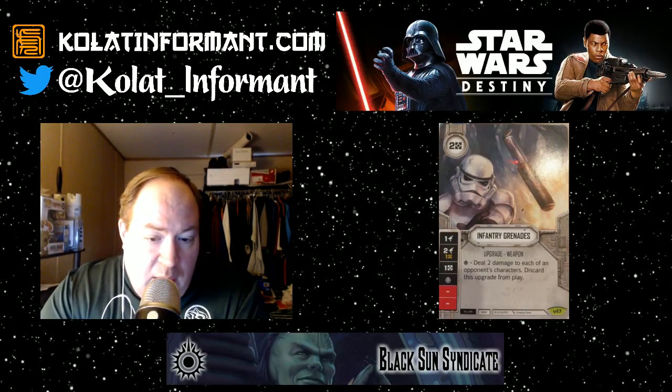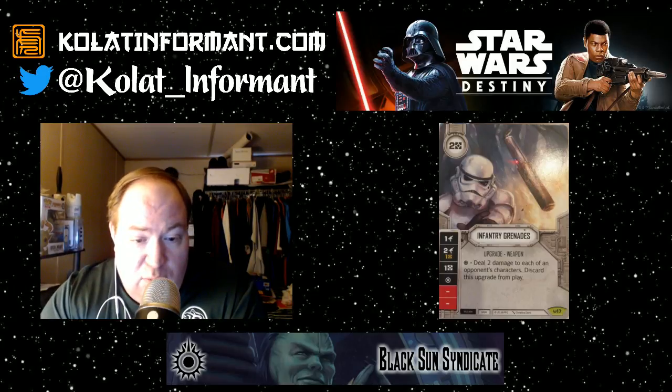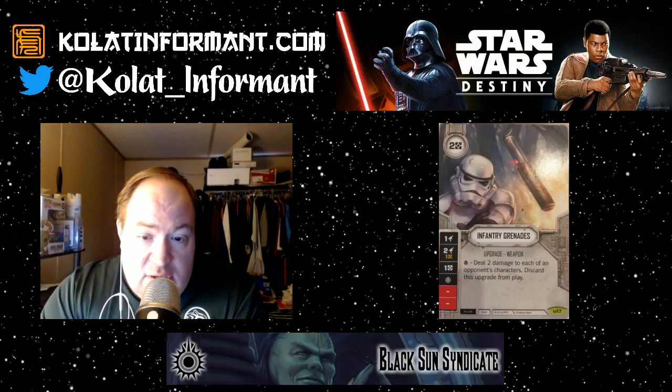Welcome back to the Black Sun Syndicate coverage of Star Wars Destiny. This is the final of the four review videos where I go over the Awakening set. You can find links to the previous three below in the notes. Today we're going to talk about the gray-bordered cards — the ones that can fit in any of the other color strategies — as well as the battlefields.